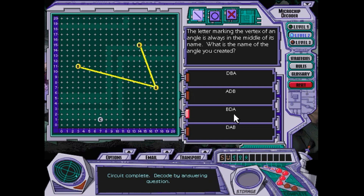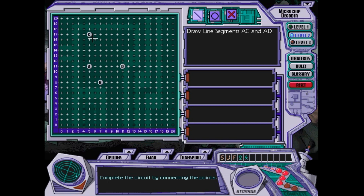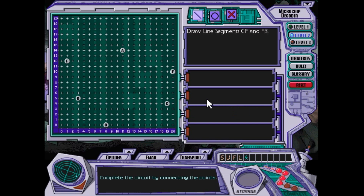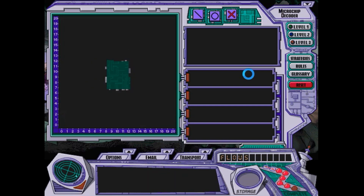That's angle BAD or DAB in this case. CAD or DAC. CFB or BFC. They don't offer both options — obviously they can't, because there's only one answer. They just give you one of those options.